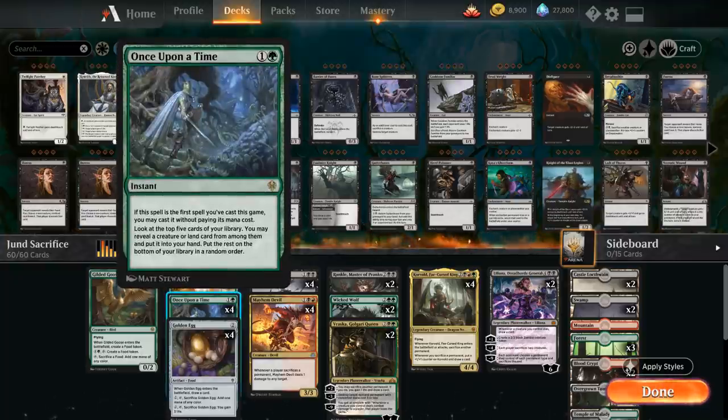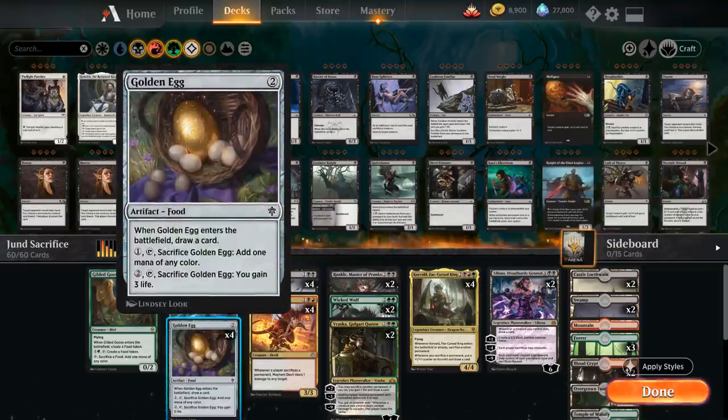We also have the full playset of Once Upon a Time since most of the payoff cards in this deck are creatures. In the early game we can make sure to find one of our mana accelerators — Gilded Goose or Paradise Druid — and in the late game we can look for Korvold and the other curve toppers. We also have a full playset of Golden Egg, a 2-mana artifact that draws a card when it enters the battlefield and also counts as food. We have some food synergies in the deck — we can use it with Gilded Goose to generate additional mana, and we also have 2 copies of Wicked Wolf which synergizes with food. Otherwise it's just a cantripping artifact we can easily sacrifice to Korvold to draw more cards.